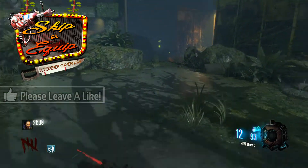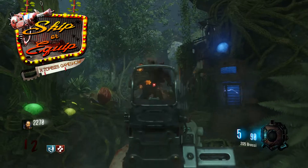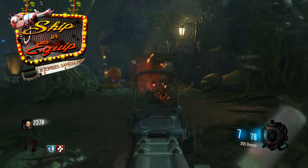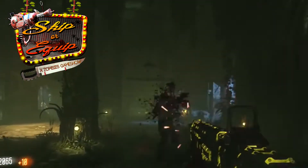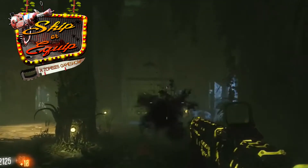If you guys are having trouble with Zetsubo no Shima, definitely pick up the Brekkie. You don't even have to aim down the sights — just hipfire this bad boy and the zombies are going to fall left and right. And once you pack-a-punch it and it becomes the Stellar Screech, oh my god, it looks so beautiful. The zombies actually implode every time you kill one of them, and that's how you know a weapon is powerful. This thing is perfect — this is the bread and butter.